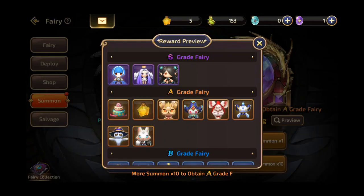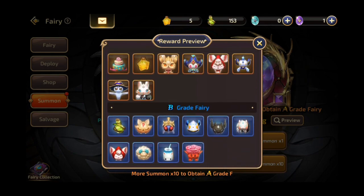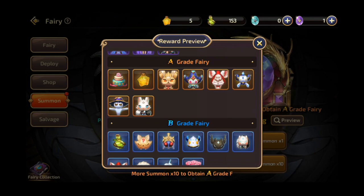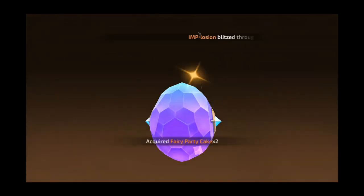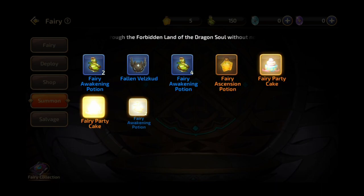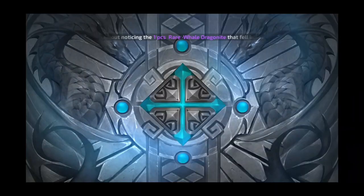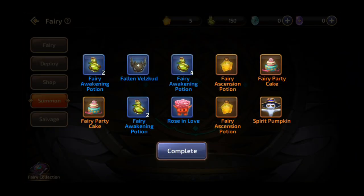On the other hand, summoning rare eggs could roll you an S grade, an A grade, or B grade fairies, a fairy party cake, and an awakening potion. It's also good to note that for every 10 summons from rare eggs, the game guarantees that you'll get at least an A grade fairy. So that means you can also get S grade fairies, but that's really, really rare to happen.